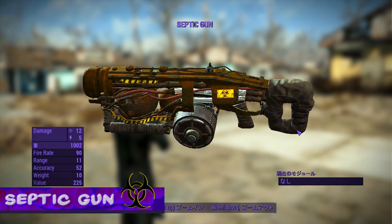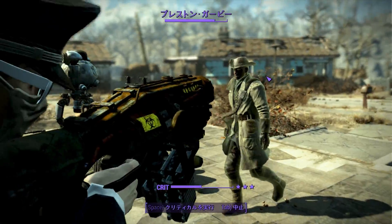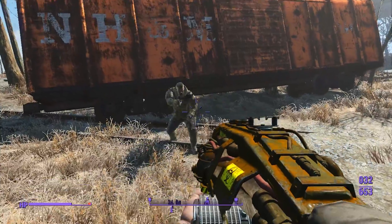Up next we have the Septic Gun, another Gentleman of the Row inspired mod. This mod lets you spray septic sludge on people, and when you do so, they run away in fear.